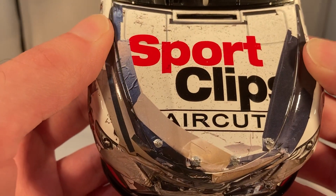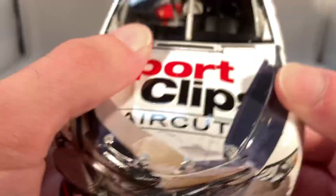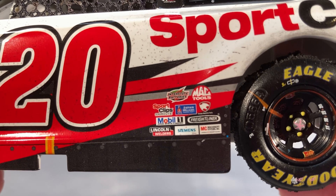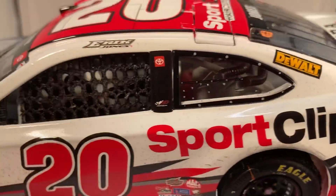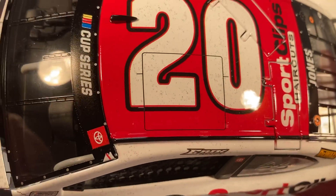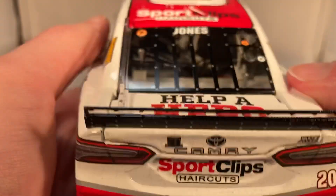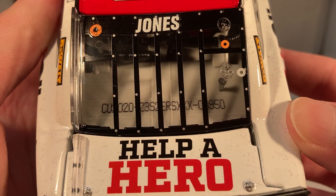First, let's get down to sponsors. On the hood you have Sports Clips Haircuts, it would say Toyota Camry XSE, and there's a Joe Gibbs Racing logo as well as the number 20. Down the side you have Sports Clips Haircuts, Research Fine Foods, Interstate Batteries, Mac Tools, Sherwin-Williams, Mobile 1, Lincoln Welders, Seaman, MSU, Freightliner, a panther logo on the C-post, DeWalt on the B-post, a Toyota logo, and JD Gibbs. You have Eric Jones' name on the name rail, roof hatch decal, and regular contingencies. On the back you have Toyota Camry XSE, Sports Clips Haircuts, number 20 on the deck lid, Help a Hero, and Sports Clips Haircuts on the roof.